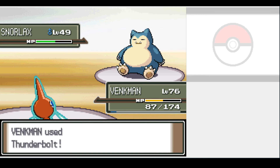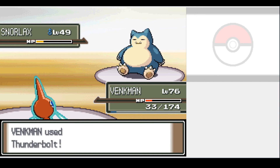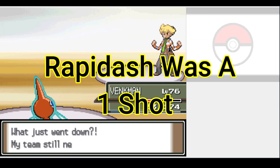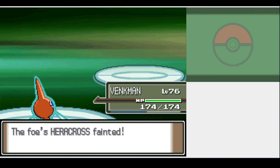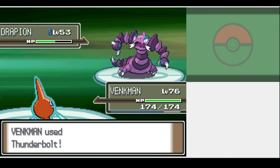Snorlax hits hard and has insane health and special defense. Surprisingly, our first Thunderbolt brings him down to about a quarter of his health, while his Crunch leaves us with only 33 HP. Our second Thunderbolt thankfully finishes him off — not gonna lie, that was close. First of the Elite Four is Bug user Aaron. This was easy however, as half of his team is weak to Thunderbolt and everyone went down in a single hit. Gotta say I'm grateful for that, as Drapion could have really messed us up.